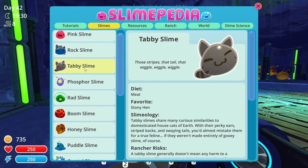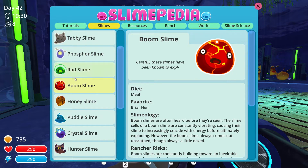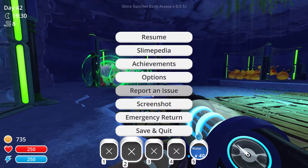We've got enough rock. We've got enough tabby - a couple of things of tabby. We've got enough Phosphor. Rad and boom we don't have much of - we've only got one each of those. Tons of honey, and one crystal. So I would say it's rad, boom or crystal I want something of. But we do also have a pen spare in the Science Lab area. Although I might just put an incinerator or something up there. Other than that I think this is the last pen we have free, but I can always change it. So I would probably say maybe a Phosphor boom.